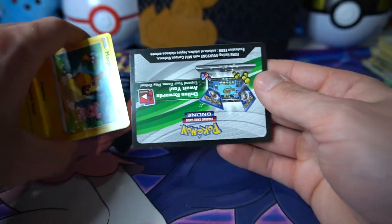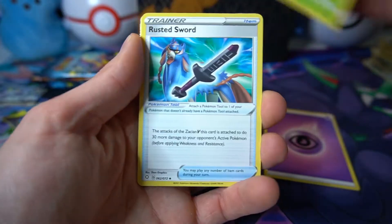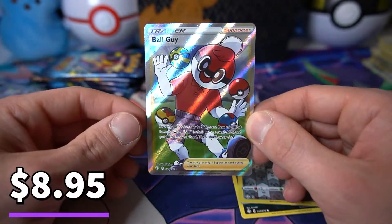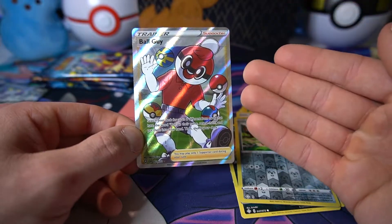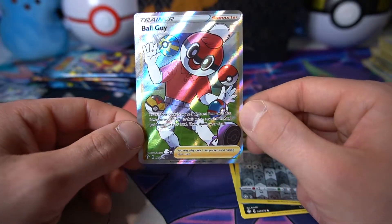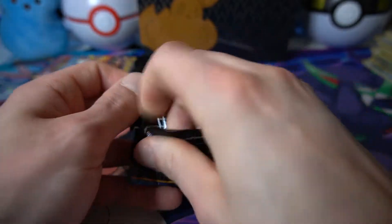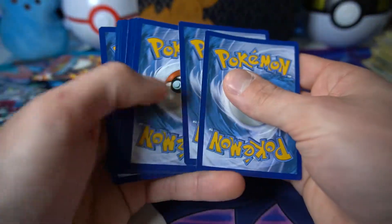Onto a Corvik Knight pack — slide those cards out. Psychic, Eldegoss, Rusted Sword, Ball Guy, Morpeko, Snom on the park bench, Horsea, Nickit, Eevee, Qwilfish — and the full art Ball Guy! This is a card I really wanted. Kind of a silly one — the jolly fella who gives you random Pokéballs at every gym in the game. The Pokéballs around him are nice and textured. More importantly we don't have it yet. We love seeing a new card in these videos. Shining Fates just makes for a banger of a video every time.